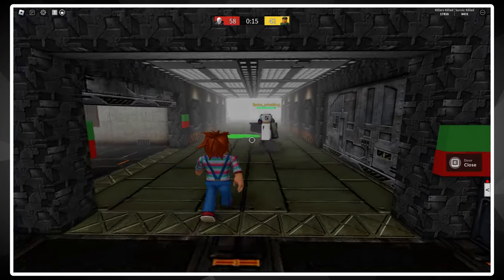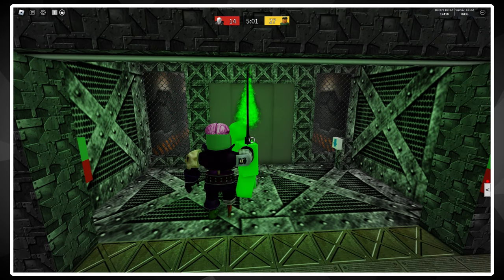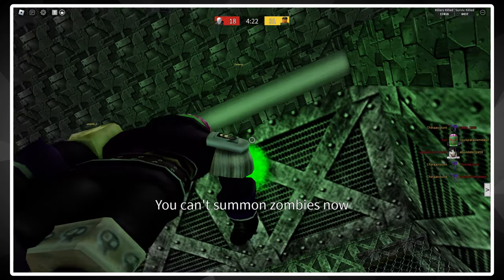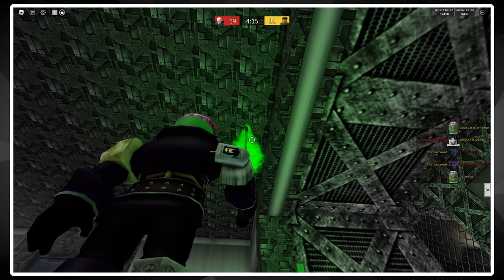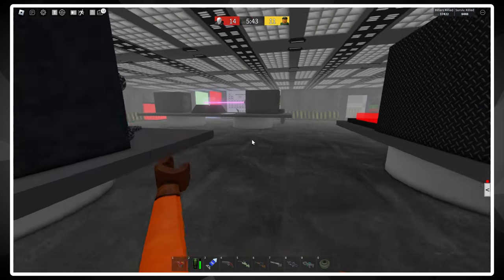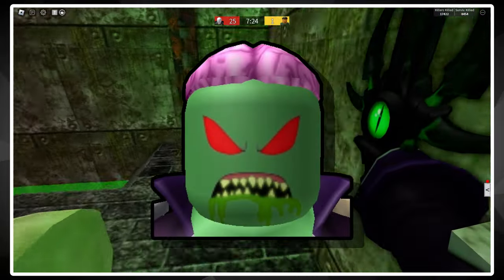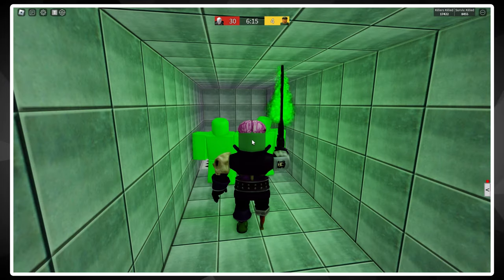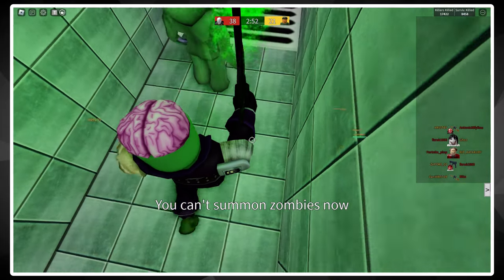There are also specific strategies for individual killers. One pretty broken strategy is that you can summon Captain Zombie's minions within the bunker and they'll float up to the spawn area on their own, usually giving you a few kills. The great thing is you don't risk yourself getting clapped, and killing Captain Zombie's minions doesn't award anything for survivors. If you want to take this further, you can find the alien code while a survivor, become Captain Zombie as the killer, enter the alien code, jump into the alien room, and you're basically untouchable while you repeatedly summon zombies that drop down to kill survivors.